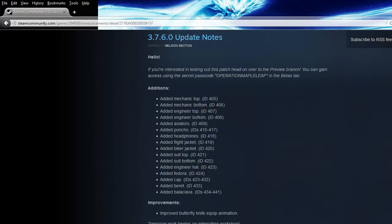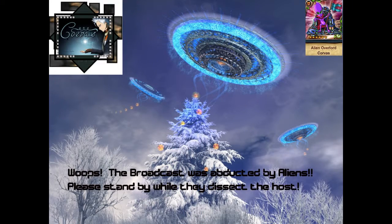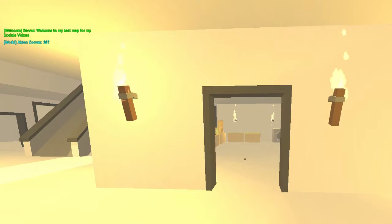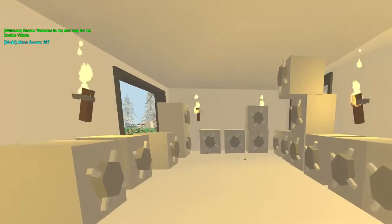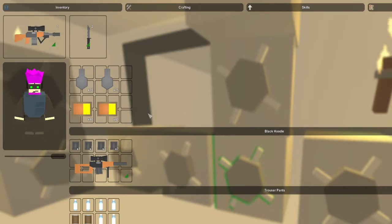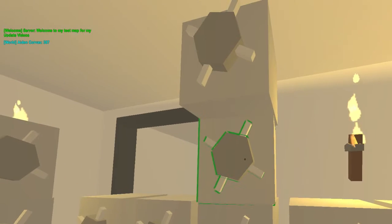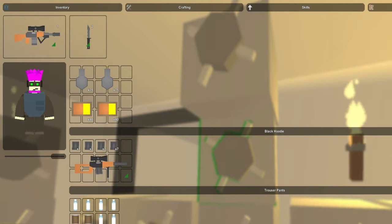Let's get into the game and show you some of these items. It took up 5 chests to fit them all. In the first chest we have the mechanic top and mechanic bottom, complete with grease stains, the engineering top and bottom, aviators, and ponchos in black, blue, green, orange, purple, red, white, and yellow.